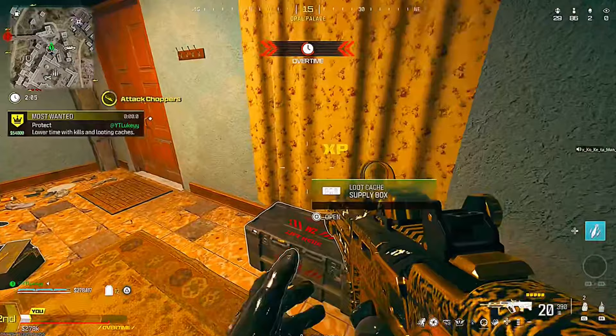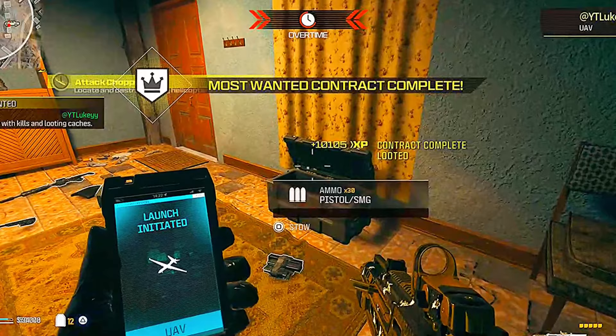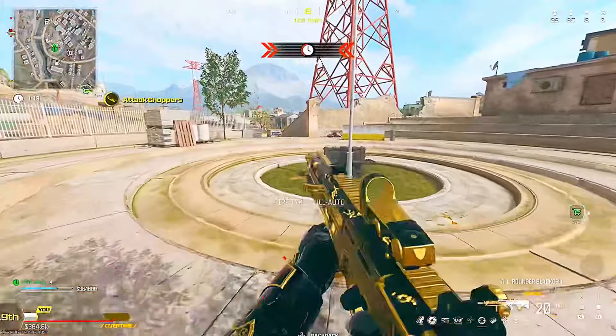So when the timer hits 0 seconds, this is when you want to actually open up a crate, and for some reason instead of getting 2,900 XP, you get 10,000 XP. All of this XP goes straight towards your weapon but you do have to time it correctly — I did it a little bit early and it didn't work. You need to open it as soon as it hits 0 seconds and it duplicates your XP. I have no idea why.